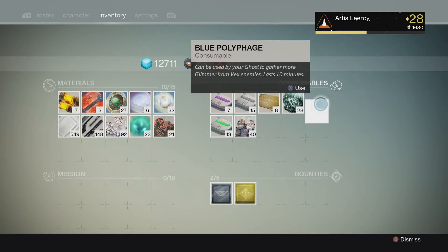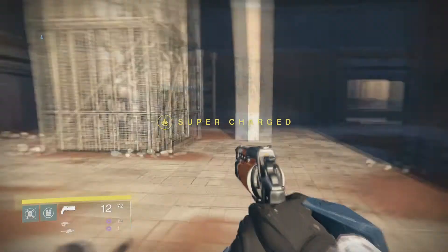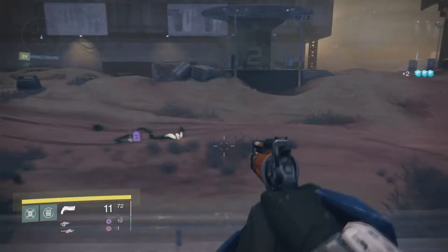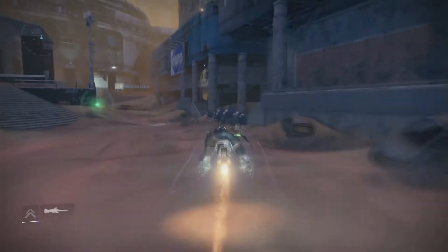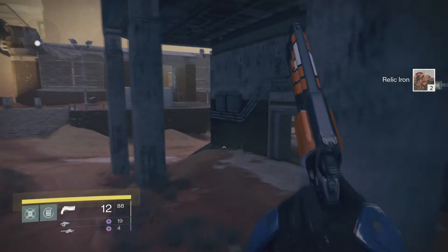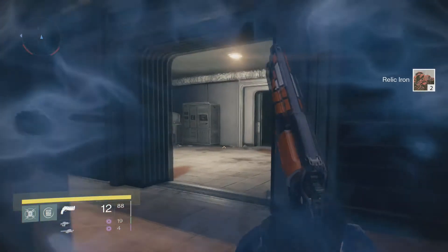Fire up a Polyphage and try to get some glimmer out of these guys while we're farming. Some of the buildings — if you go in a building and you're seeing a different enemy spawn rate, such as you go in and there are enemies, then you come back and there's not — that means someone could have just went through that building and kind of reset that building's spawn.